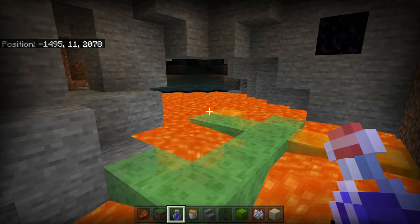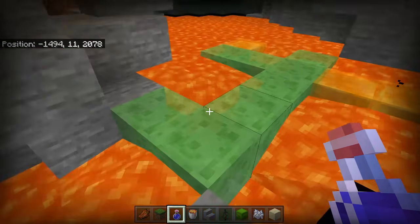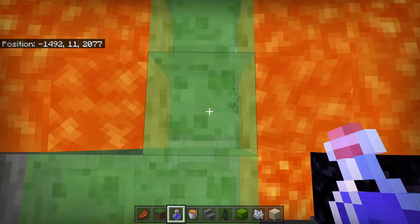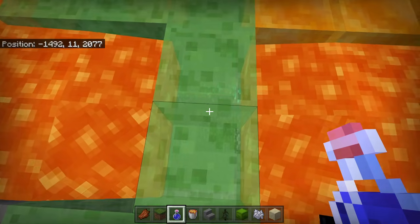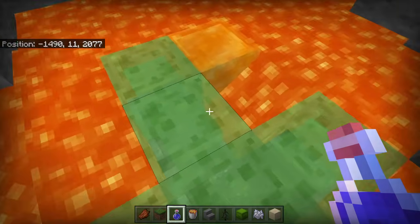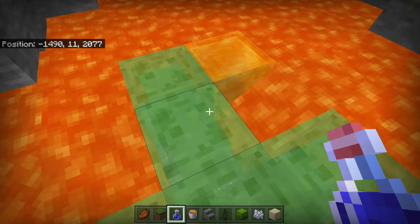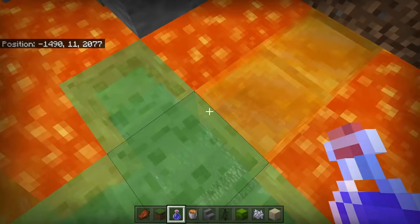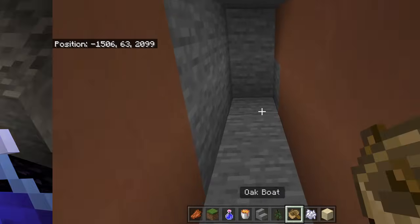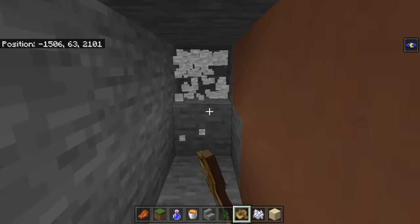I've come down to a lava pool at level 11 and placed some slime and honey blocks on the floor. If we look through the slime and honey blocks we can see straight through the lava — and right there we've actually got ourselves some diamond ore. Quite often you could find diamonds beneath lava pools and never know they were there; this way you'd actually be able to see them. You just need to find a safe way to reach them.